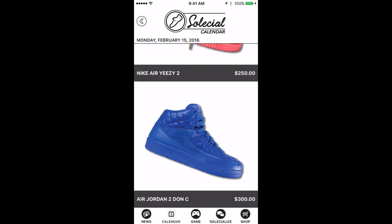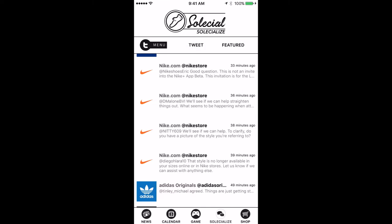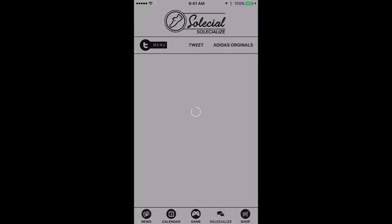Social media is very present in the sneaker industry and Twitter is among the favorites, so we added Twitter to the Social app, giving you the opportunity to engage directly with your favorite sneaker brand. By touching the Socialize tab, scroll to view feature tweets of the day. The feed is interactive — if you isolate a single tweet by pressing on it, you will be given the capability of replying, retweeting, or favoriting that tweet.